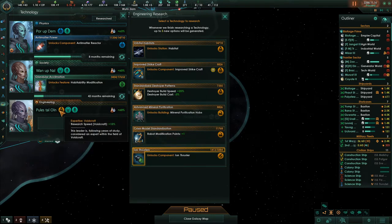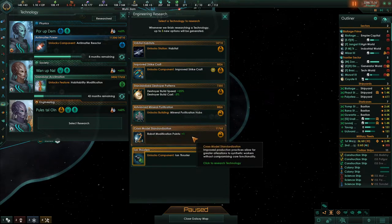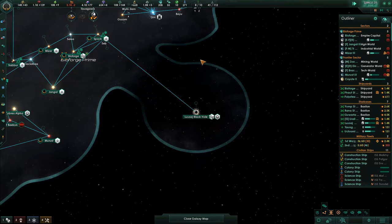Mineral purification hubs are the upgrades to the mining and robot modification points. We have a void craft person here — destroyer and destroyer build speed. I'd really like one of these two things. We have the void craft person and he's a genius — let's do this. It's super fast, 75%. Construction complete — take advantage of that.